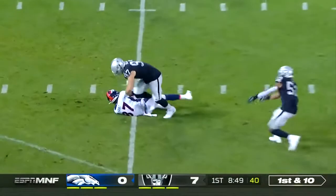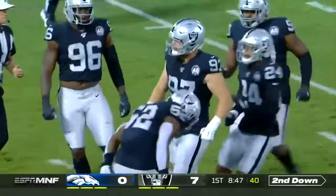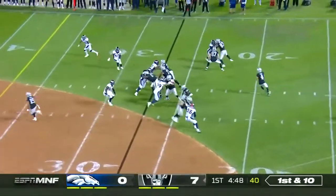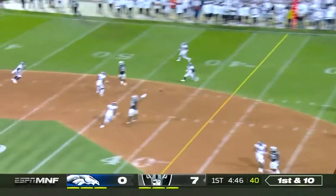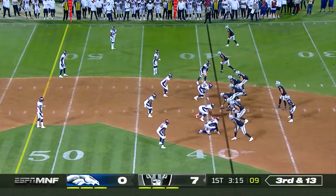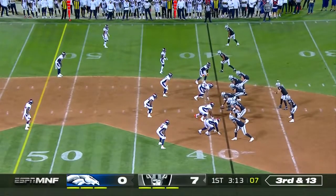On the ground, give it to Noah Fant, the tight end — nothing doing. Off the play fake, Carr hits the middle of the field — complete, it's Tyrell Williams. And that's a perfect example of recognizing that formation play.